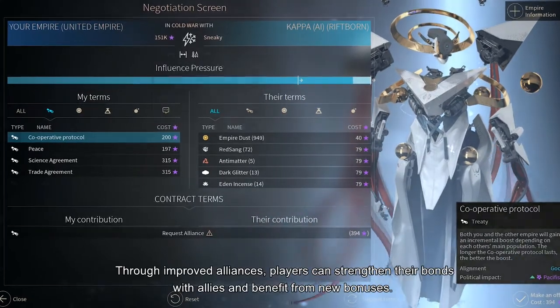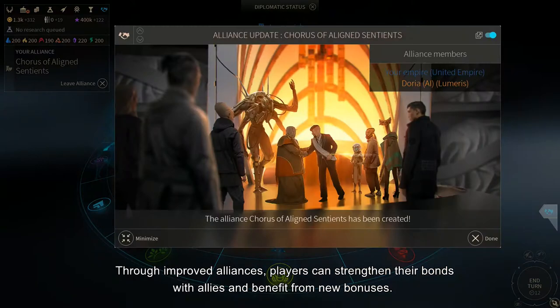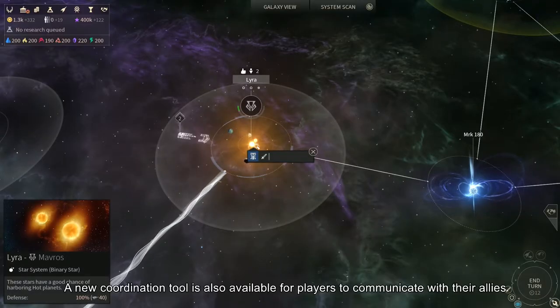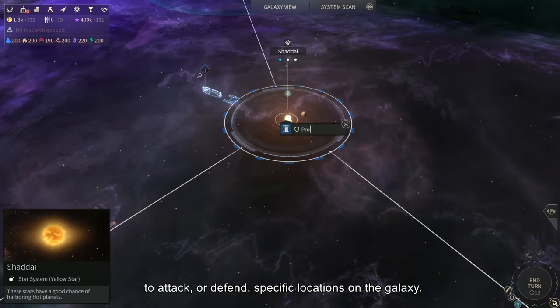Through improved alliances, players can strengthen their bonds with allies and benefit from new bonuses. A new coordination tool is also available for players to communicate with their allies to attack or defend specific locations in the galaxy.